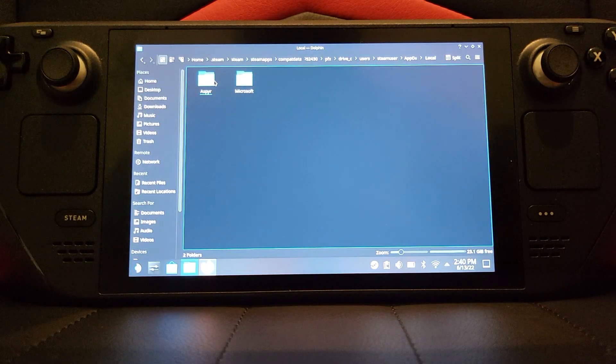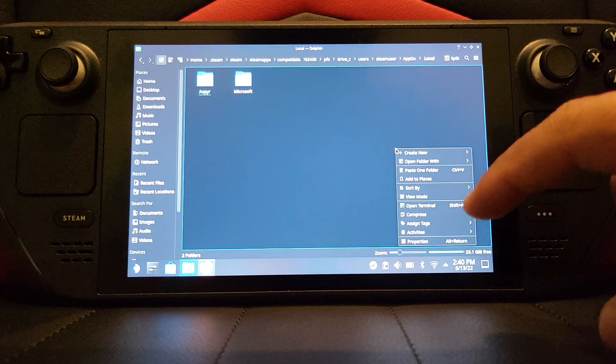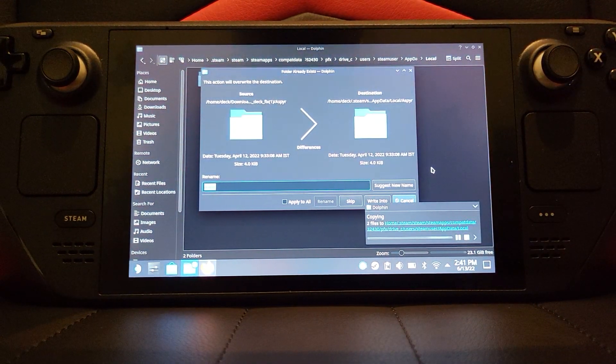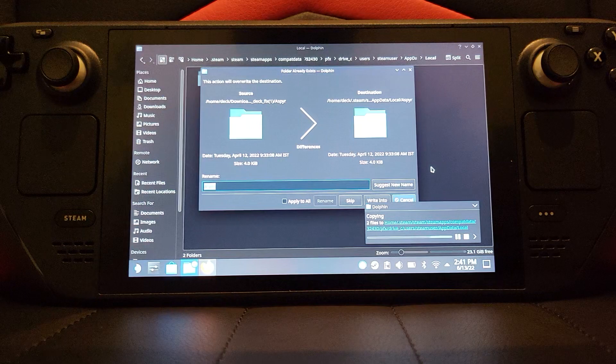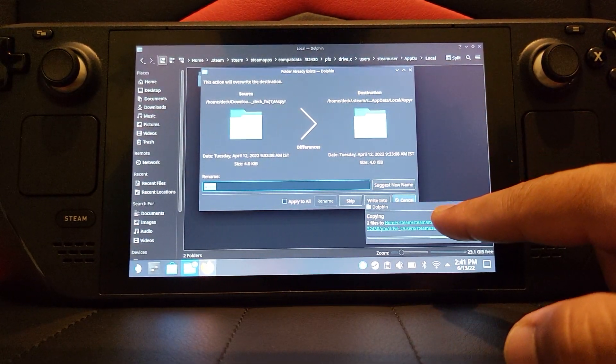You won't already have the ASPYR folder there — I have it because I'd already done this. Just keep your finger pressed on any empty space and click Paste. You'll get a prompt to paste one folder. You won't get a conflict dialog since you don't already have it, so that's not an issue.